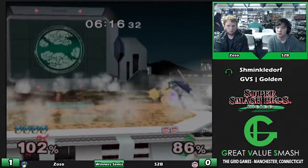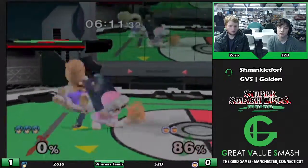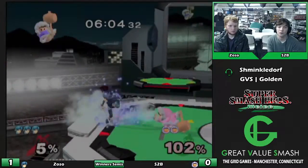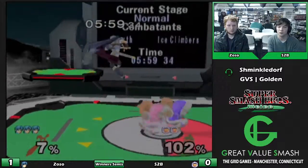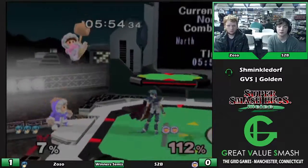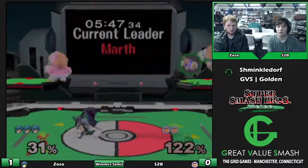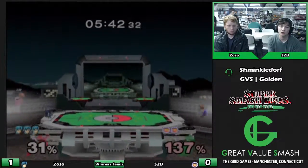S2B is just having a terrible time right now - that should be a kill. That wave dash into forward smash is the textbook example of the kind of stuff S2B needs to be shooting to punish. It's not an easy punish because it was spaced very well, but that's the kind of over-commitment that is important to punish.